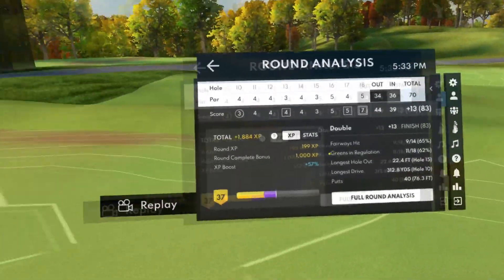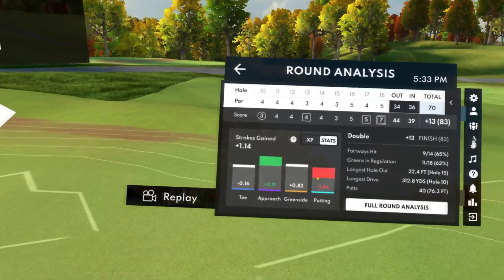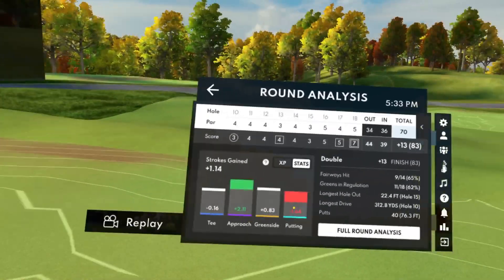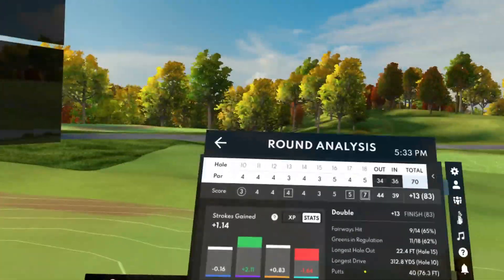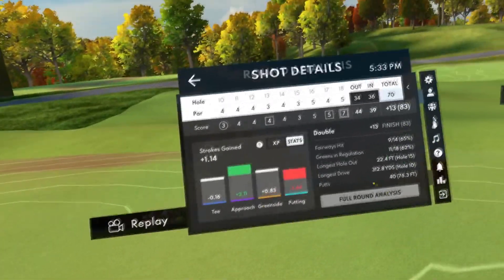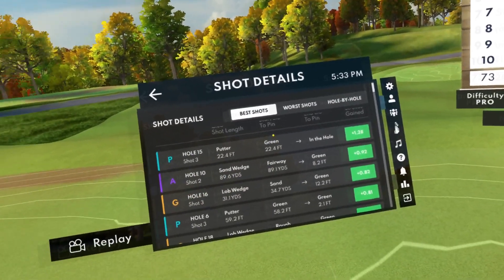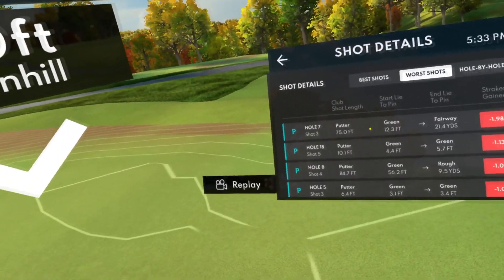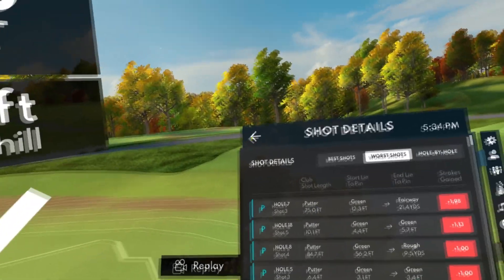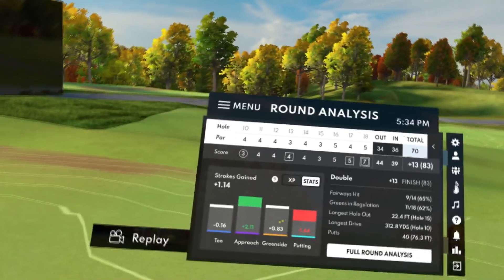13 over — wow, that should not have been a double at the end. That's okay though. Approach game was on point, green side was good, the putting was negative — I had 40 putts. That makes sense now that I think about it, there were quite a few three and four putts. 14 fairways, 11 out of 18 greens — we did really well there. 40 putts as said. Best shot was a putt. Worst shots — oh that was one I just let fall off the green. All right, thanks everybody who watched, sincerely appreciate it, I'll catch you guys in the next tournament, enjoy the rest of your day, peace.